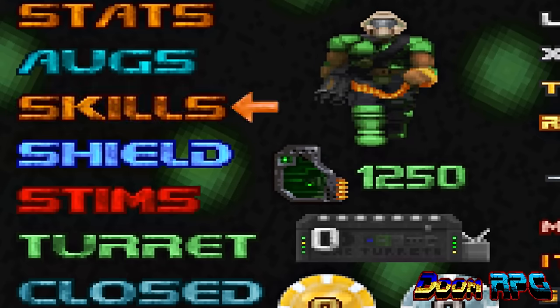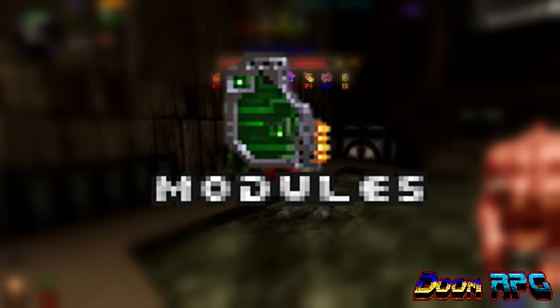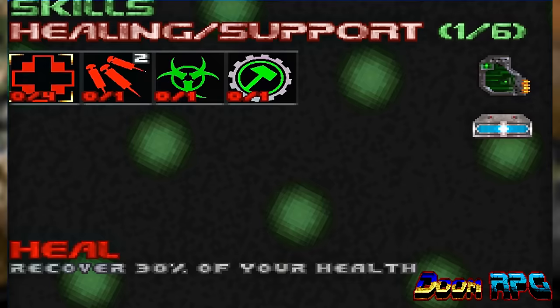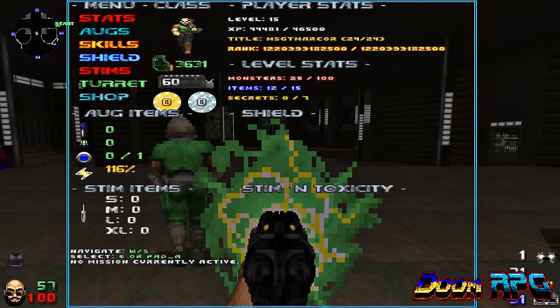There's a skill system that implements many skills that are sure to come in handy as the game gets harder. You upgrade your skills by using the same points you spend to increase your stats. There are six categories for skills: healing, power-ups, auras, attacks, summoning, and utility. They're all explained pretty well in the menu.